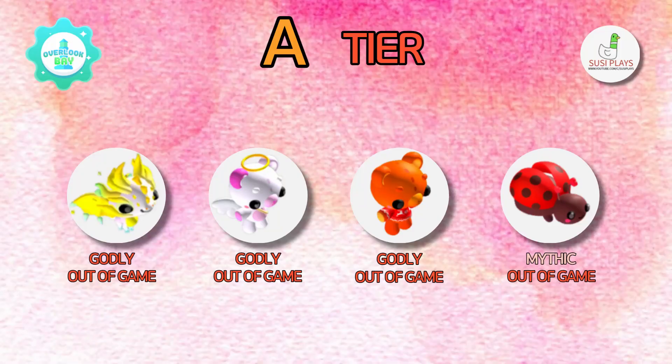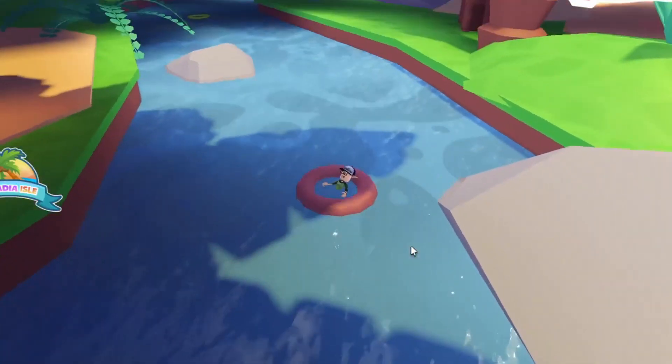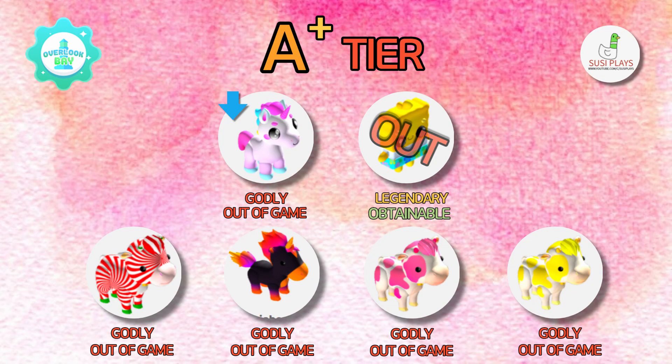Next we have the A tier, which is also almost the same. We have the starlight dragon, the cupid teddy, the normal teddy, and the ladybug.